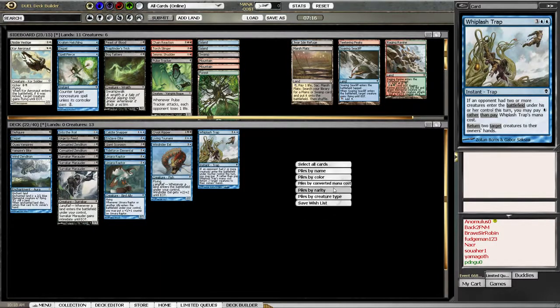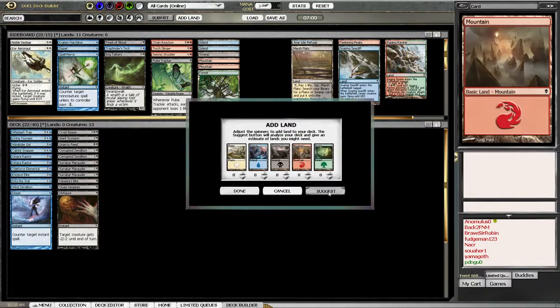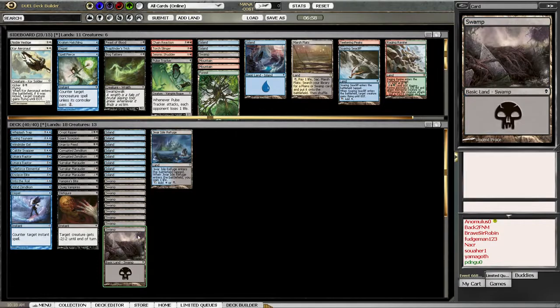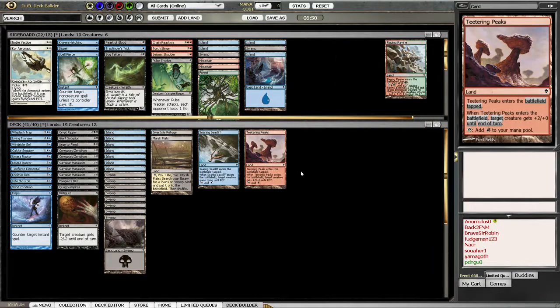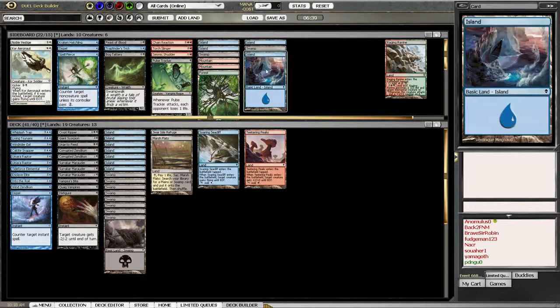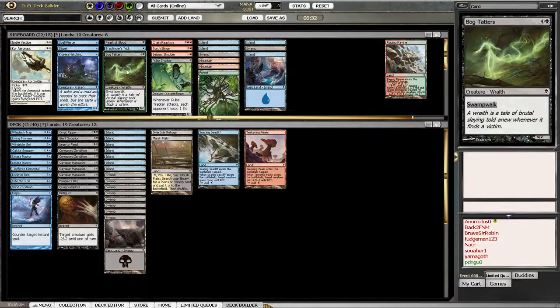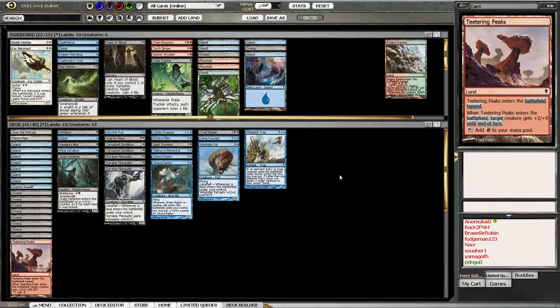I think I could have done that better, but it's been a while - a long while. Zendikar was not really a standard Magic: the Gathering format. I think we'll cut an island for a Jwar Isle Refuge, and a swamp for a Marsh Flats. 19 lands. I think I want 19. Worst deck I've ever drafted - that's not true at all, I've drafted worse decks.